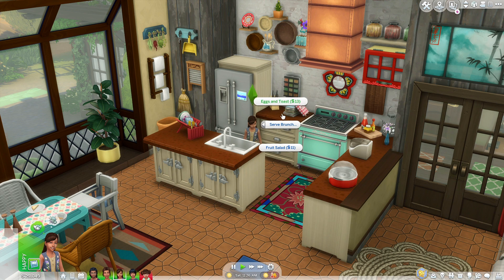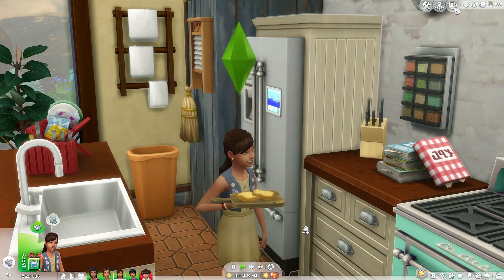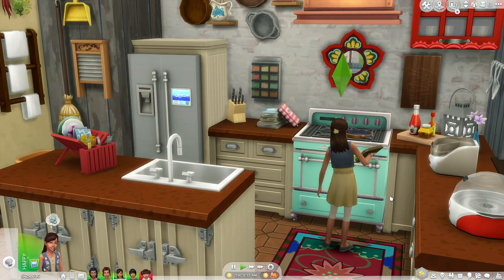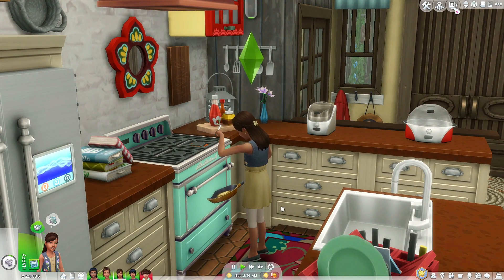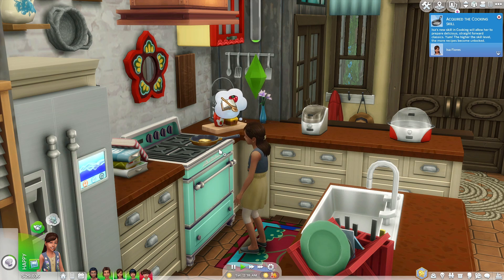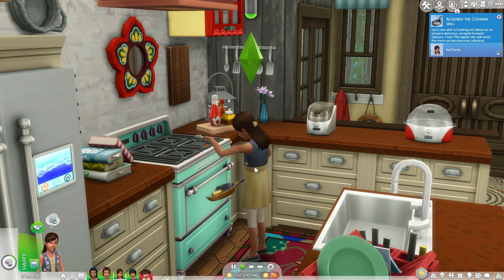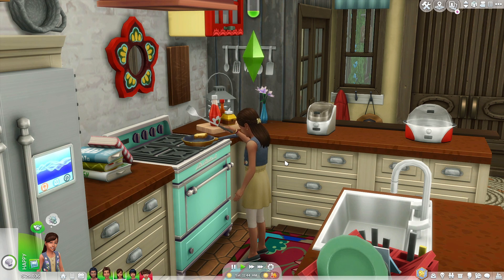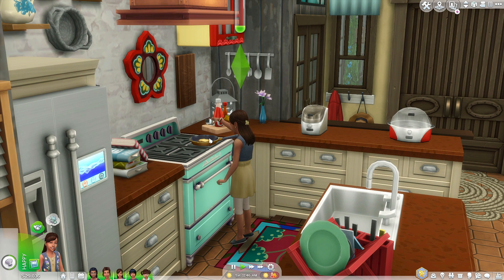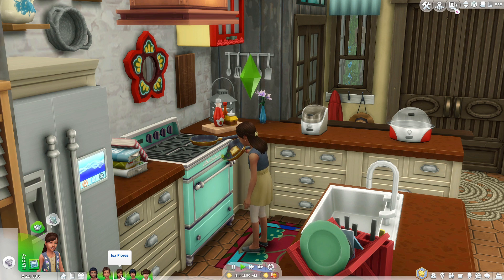We're gonna start off by having sis here serve some eggs and toast. It seems like she just got a little bit of height because the interaction is like an adult interaction. She's kind of standing on her tippy toes — it doesn't look that butchered. When she stirs the pan it does look a little off, but it's kind of cool that she's just standing there waiting for it to cook. It's still cute.